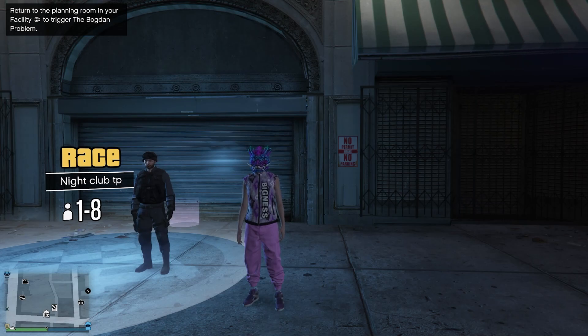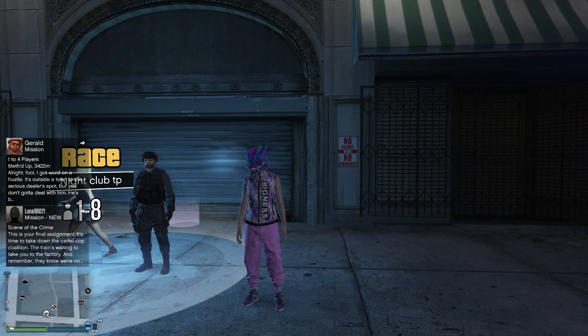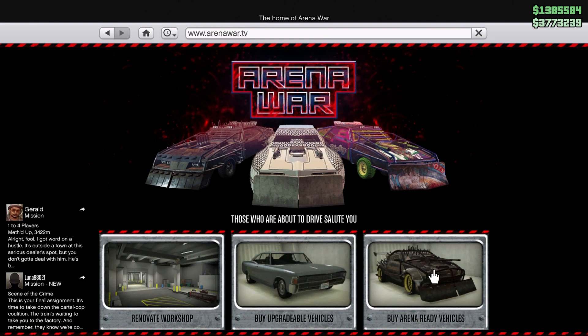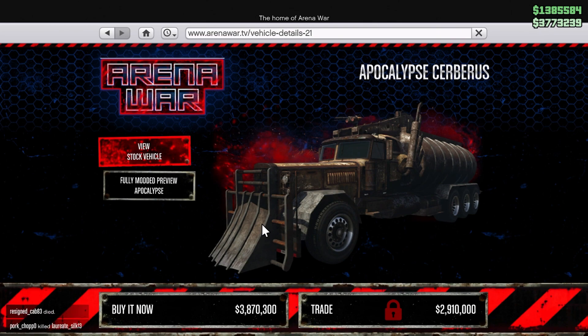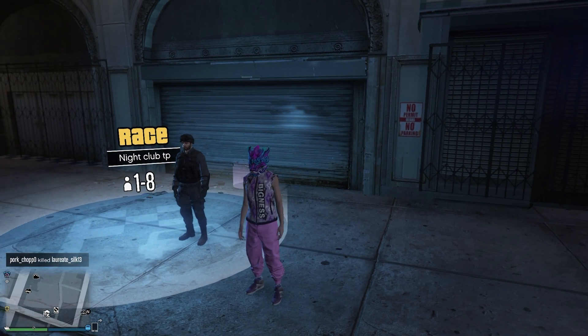Hey guys, it's your boy Soflasso Joe back again with another Grand Theft Auto video. In today's video I'm gonna be showing you how to put your Cebris — the Arena War Cebris — into any garage in the game. We're gonna go ahead and show you what the Cebris is. It's normally stuck inside the Arena War and we cannot move it normally, but today we're going to show you how to move it to any garage so we can prep it and merge it later on.